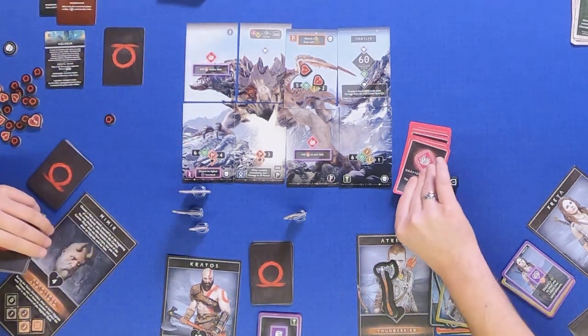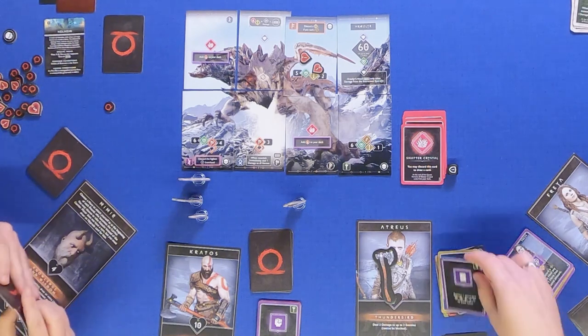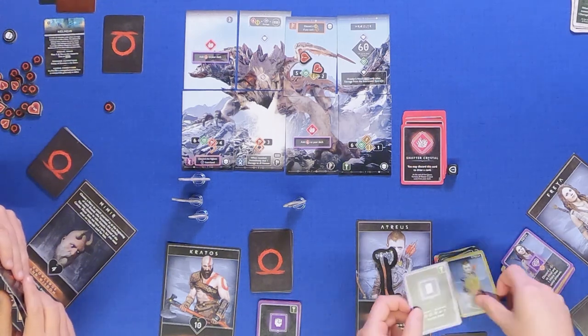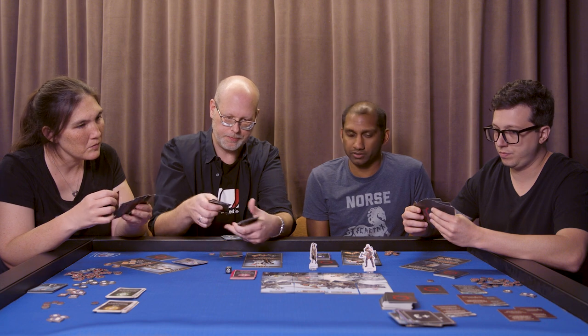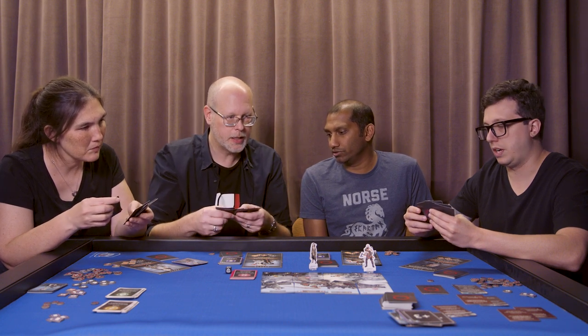You got a Shadow Crystal. Excellent! You can get extra damage and do damage to this thing too. I can play this to return one discarded attack card — if you have a plus four or whatever. Two damage, and I can really help you.